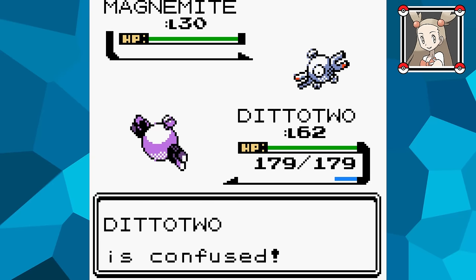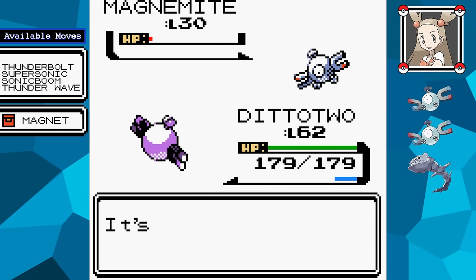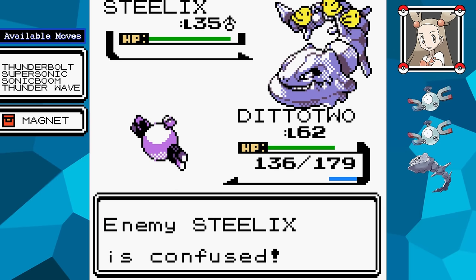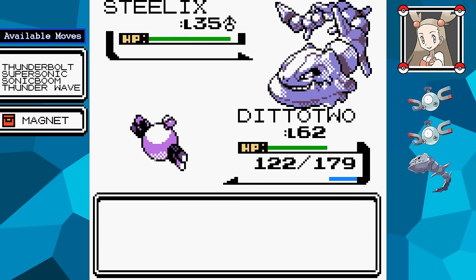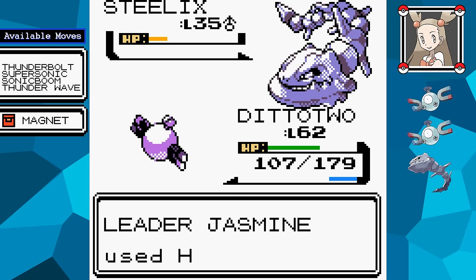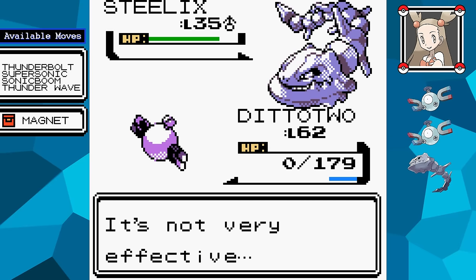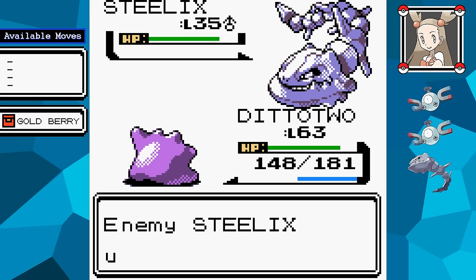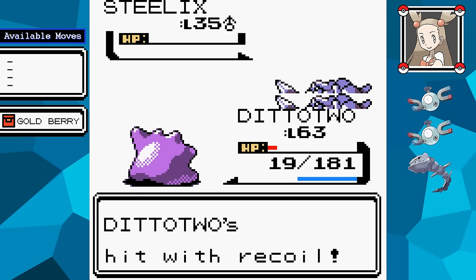Next is Jasmine. I initially tried using Transform — her Magnemite are fragile enough that I could use their moves against her stronger Pokémon despite the type disadvantage. Her Steelix doesn't even have a Ground-type move; its strongest option against me is Iron Tail, which Magnemite can resist. I tried confusing it with Supersonic and hitting it with Sonic Boom, but she has a Hyper Potion saved for Steelix, and I don't have enough PP to bring its health down a second time. So I tried Struggle instead. Her Magnemite both go down in one hit, but Ditto barely dents Steelix's health bar. I managed to win only because I had saved the Goldberry from earlier.